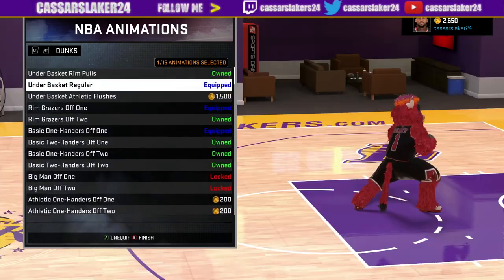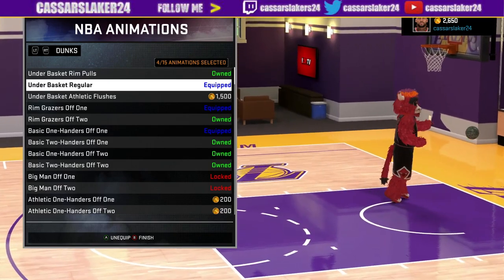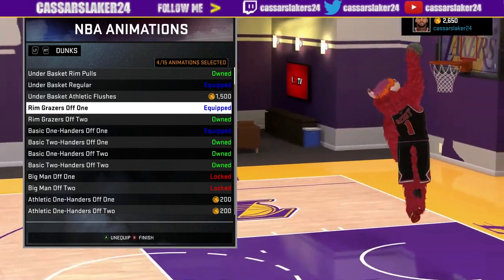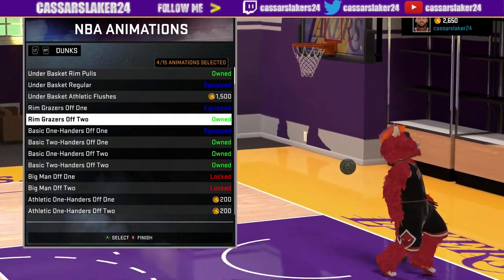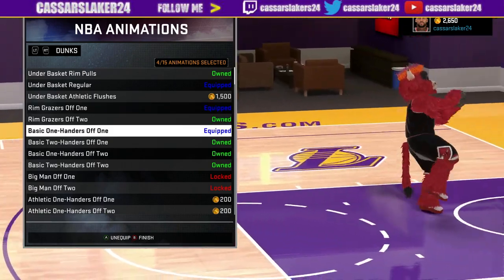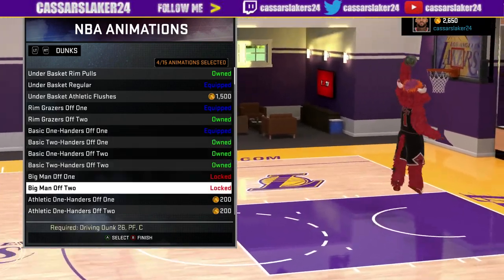Steve Nash's free throw goes in nearly every single time, 99.9% of the time. These are the dunks that you guys will need: four simple dunks under the basket, regular, very easy, done like a big man, hard to get blocked. Every three of these dunks are really hard to get blocked. The fourth one is just for style, just for a bit of spice on the park.